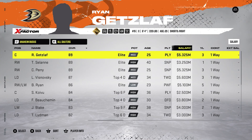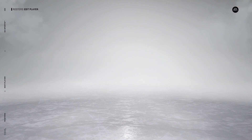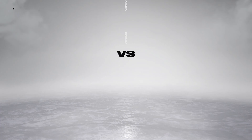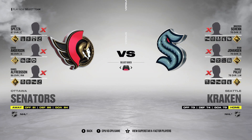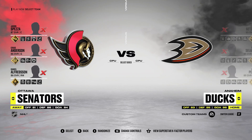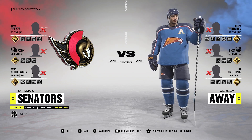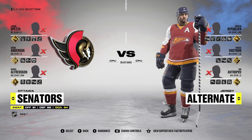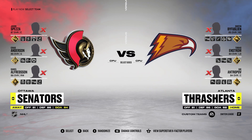I want to quickly show you guys a few of the jerseys I made for some teams. You might have already seen this on the community tab — for the Atlanta Thrashers I have some pretty sick jerseys. This alternate is probably my favorite; it actually turned out way better than I expected. You've got some sick alternates like that.